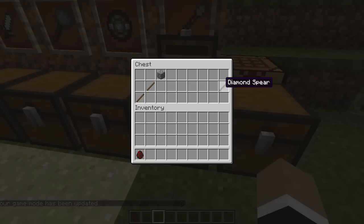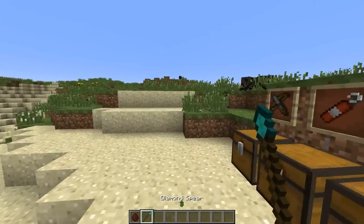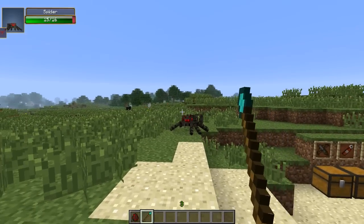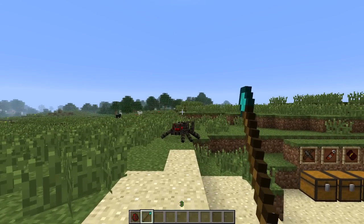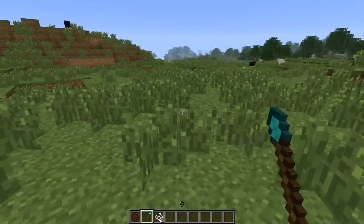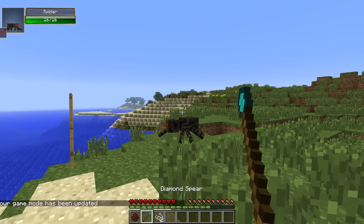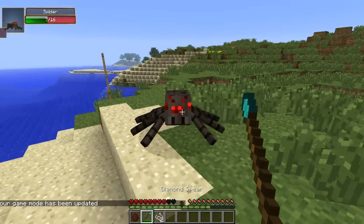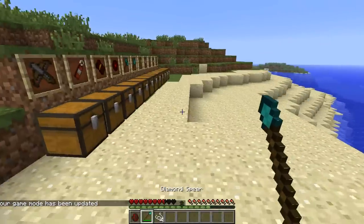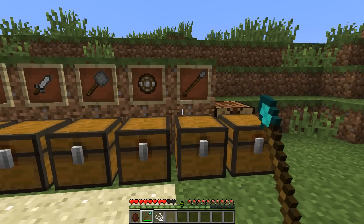Finally, the spear — the crafting recipe uses cobblestone or whatever resource you like, same as the other weapons. The spear is a throwing weapon with a charge up similar to a bow, same sort of animation which is why it doesn't look quite natural. You throw it and can retrieve it afterwards. Swapping to survival to demonstrate — you can retrieve the spear after throwing, it loses durability, and he's dead. That's it for the spear and all the regular weapons.